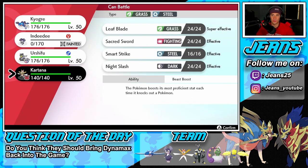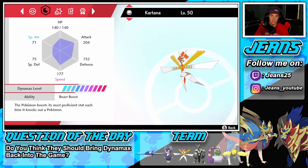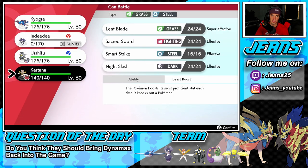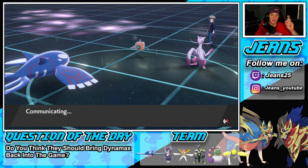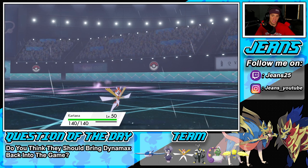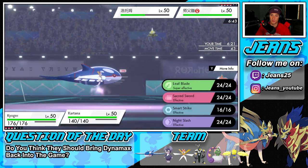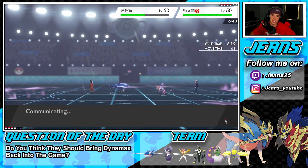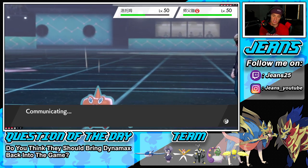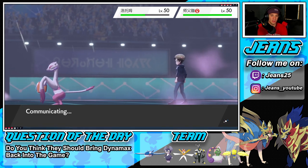Let me check the speed — Kartana is 177, Rotom is 163, so Kartana is fastest on the field. I love that — I can Leaf Blade for the KO and get a Beast Boost. I think Scald is the play to check that Wide Guard then dump with Leaf Blade, bringing it down to Focus Sash. Maybe he goes for Wide Guard but there's really no point at this stage.